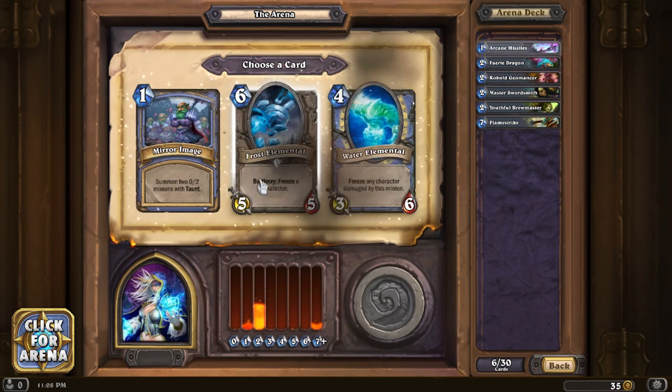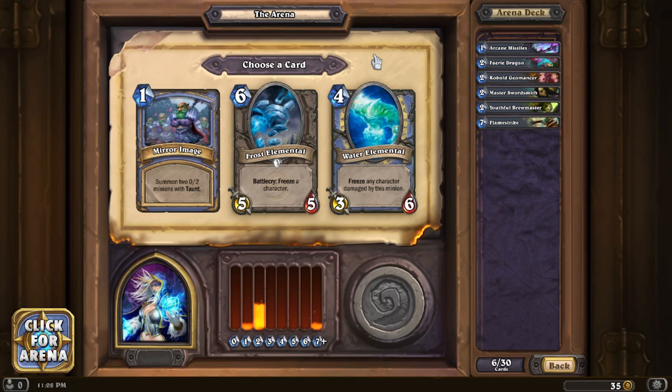Arcane Missiles - I'm gonna go with that because it's something you can pop early and it's a little RNG, but you can actually remove some stuff from the field. Mirror Image is nice - it summons two 0/2 minions with taunt. For a one-mana card you get two taunts to give you time to set up a wall and do your stuff behind it.